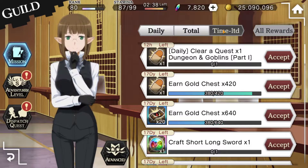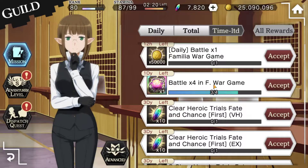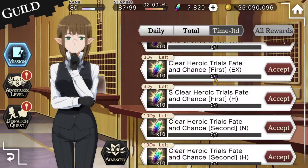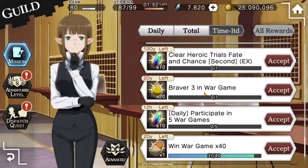Total quests are always open and will never close until you complete them. Time-limited quests are completely different — they're associated with events and modes like Record Buster, Familia, war gaming, and others that are only open certain times. The quests tied to those will disappear once the event ends, even if you haven't completed them. For example, Familiar War Game quests will disappear when war gaming ends, and the Goblin Slayer event quests will disappear when that event is over. Time-limited means they only run when that particular event is open.